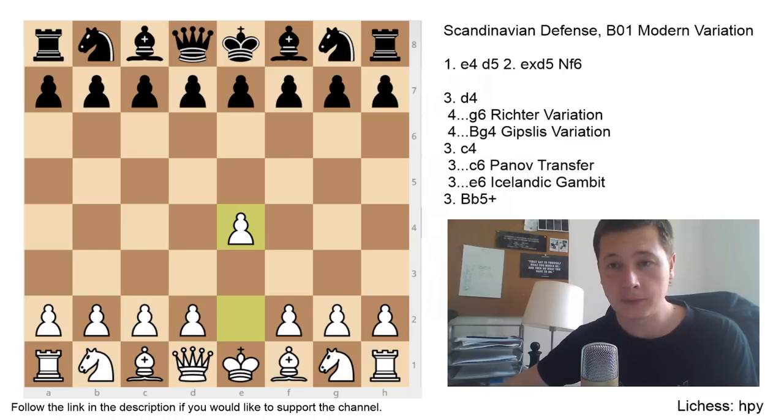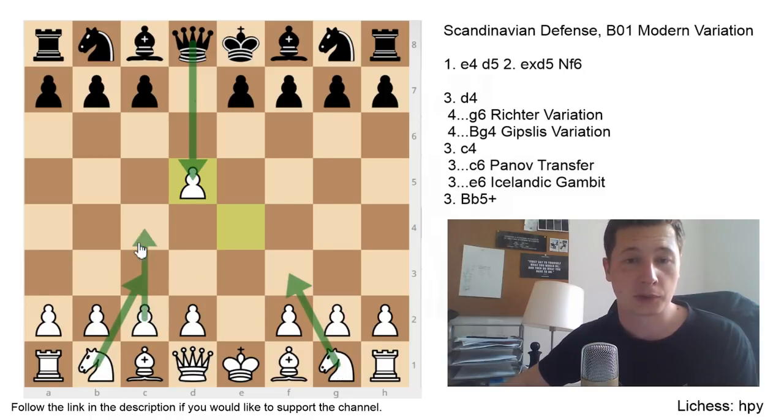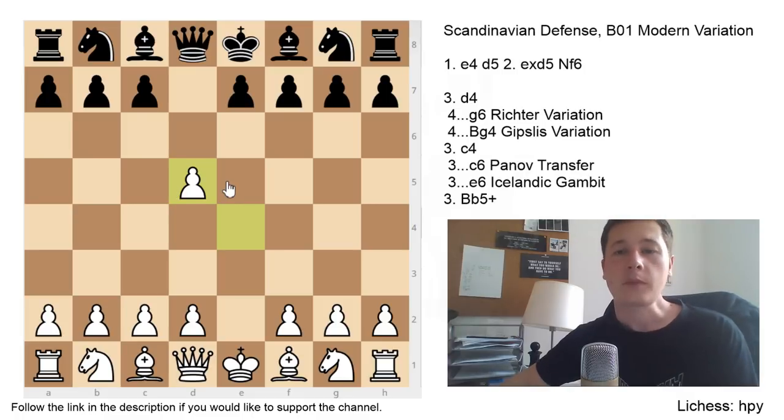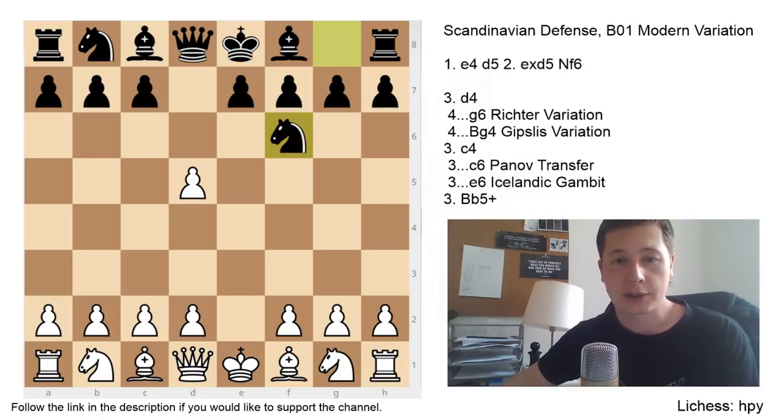Today we are going to look at e4, d5 — the Scandinavian defense — and after white takes on d5, black doesn't immediately recapture with the queen, thus misplacing his queen and often running into tempo moves after knight to c3, or even in variations after knight to f3, moves such as c4 or bishop c4. Instead of recapturing the pawn immediately, black plays knight to f6 — this is the modern variation of the Scandinavian — and prepares to recapture the d5 pawn with the knight.